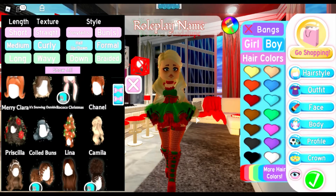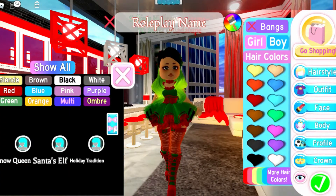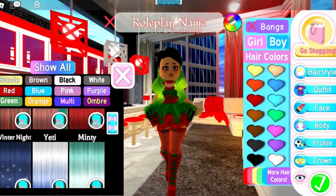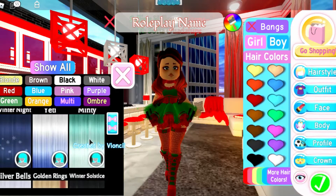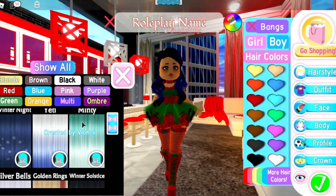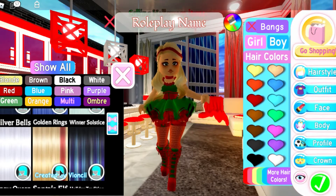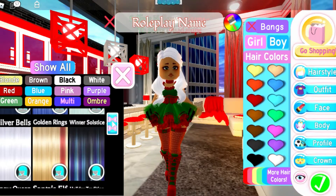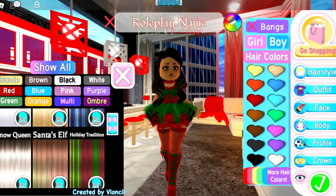So there are new hair colors — this one's Frosted Mary and Bright Mr. Grinch. It's kind of hard to scroll down. Wrapped in Red, Toy Doll, Reindeer Ribbons — super cute, love that one. Minty — oh this one has little snowflakes, super cute. Winter Solstice. Golden Rings — super cute, love that one. Silver Bells. Holiday Tradition — super cute, I love that one.